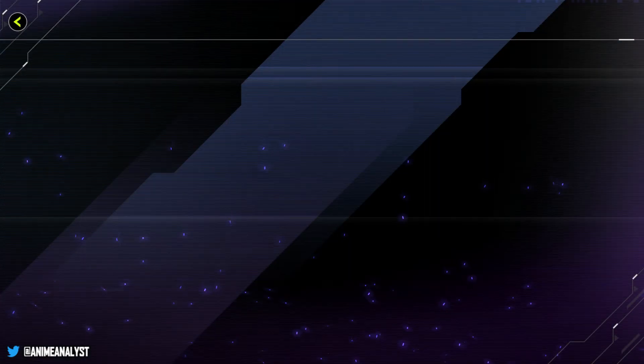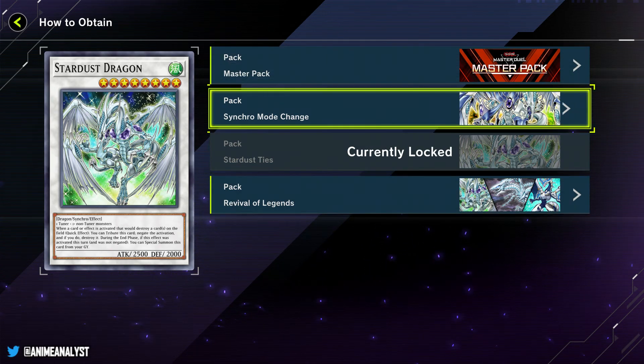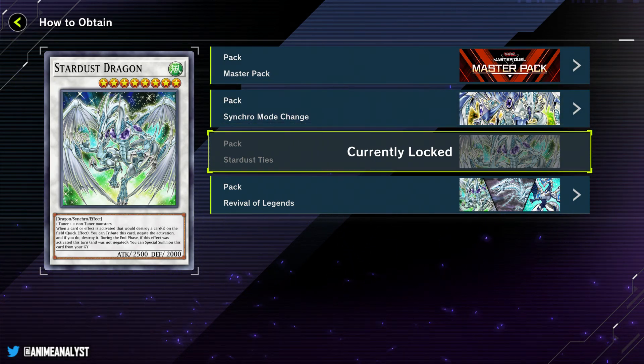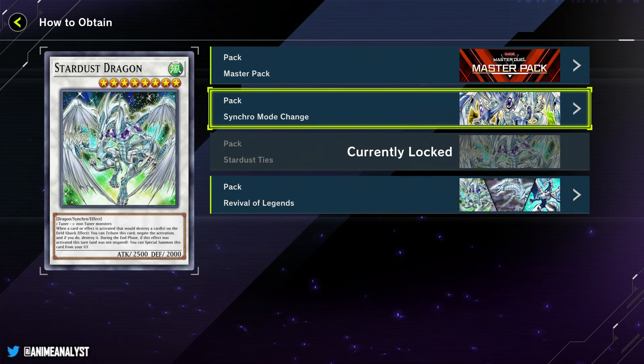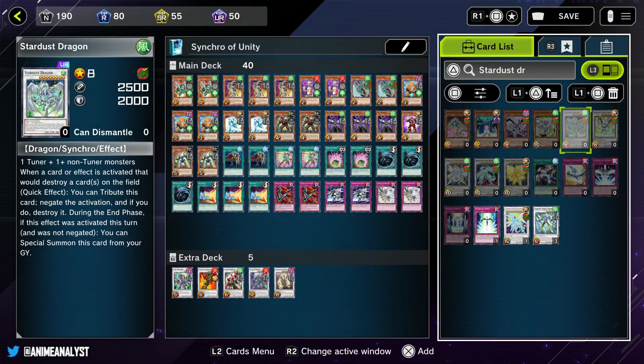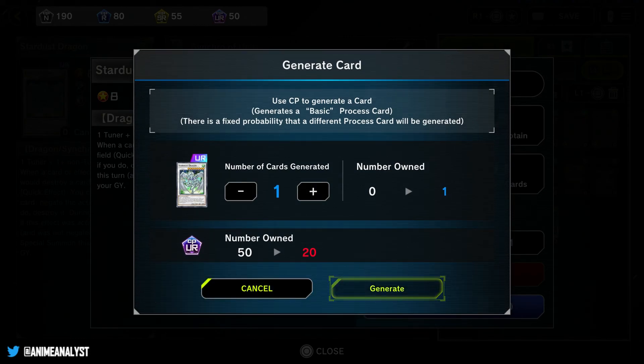You can also look at how to obtain the card without generating it. It's going to tell you the different packs these cards are in - it's in the master pack, it's in Synchro Mode Change, it's in the Stardust Ties pack that I don't have, and it's in Revival of Legend. That Stardust Ties pack - I want to unlock that. By crafting the card, I can also unlock that pack that was locked before.